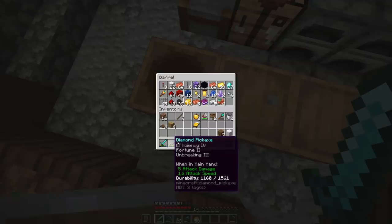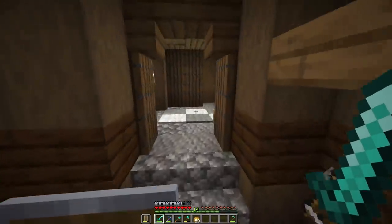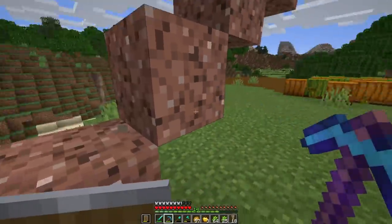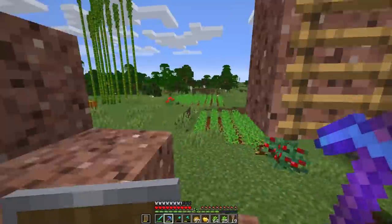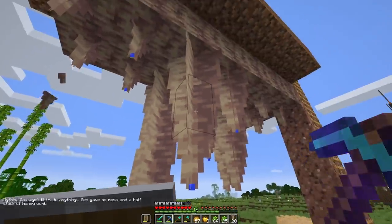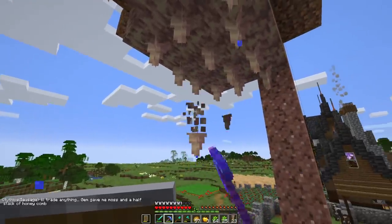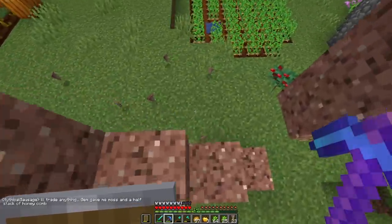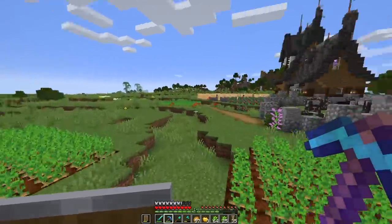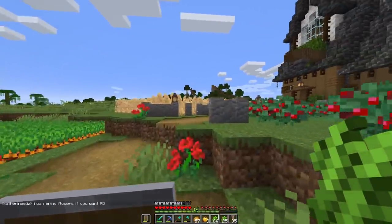I'm still looking for Fortune 3. The dripstone farm has actually grown so much that we can expand it even more. I know stonemasons can now trade blocks, but I really want the deep slate for rocky landscapes around this area. I just found out Sausage actually has a silk touch villager trade, so I think I might collect up more sugar cane and run over there to see if we can't get a silk touch book.